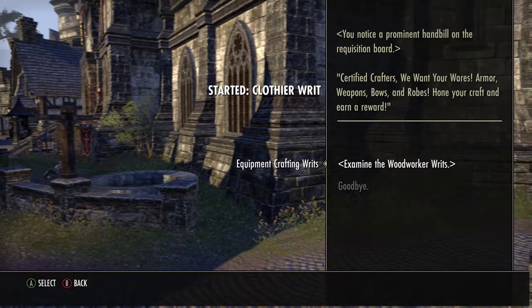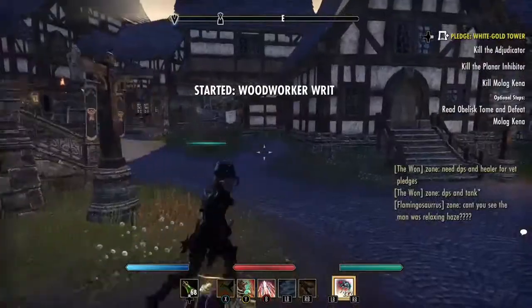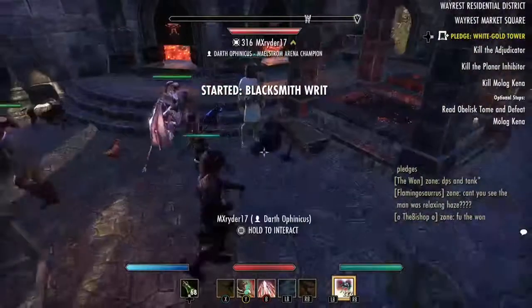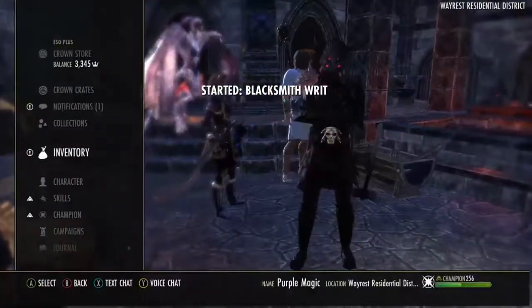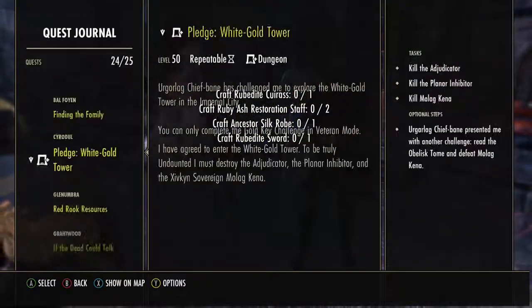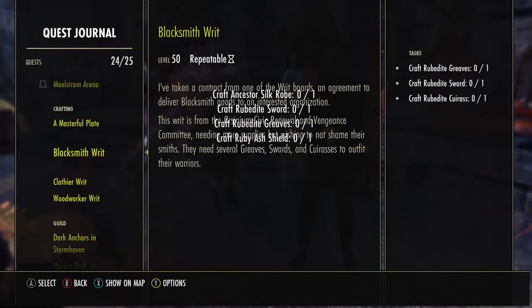The reason why you want to do these writs and do them daily is because they give you a good amount of XP, and also a good amount of coin, especially if you do them every day. You go into your quests and go into your journal, and you'll see them in your crafting section.